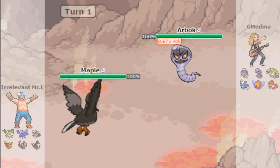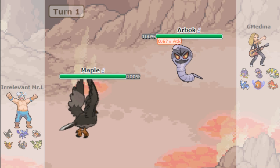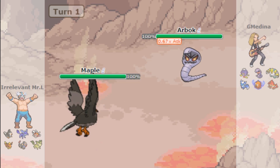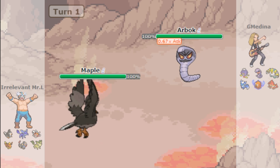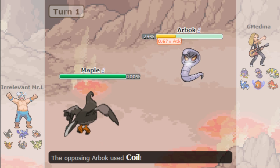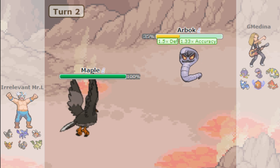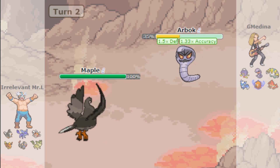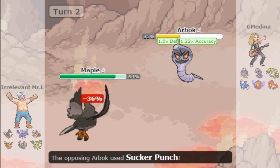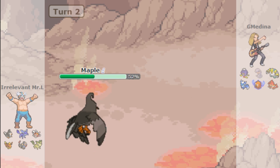I go for Return because I don't want recoil right now. They have nothing for me since they're physical, unless it's a weird special Arbok. They go for Coil which raises Attack, Defense, and Accuracy. I brave bird in case they switch to Driftblim predicting my Return — and they go for Sucker Punch. I usually don't run Sucker Punch — I prefer Gunk Shot, and I prefer Coil over a third move, but that's just me.